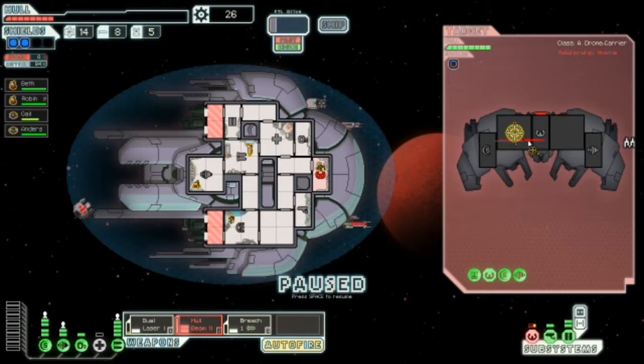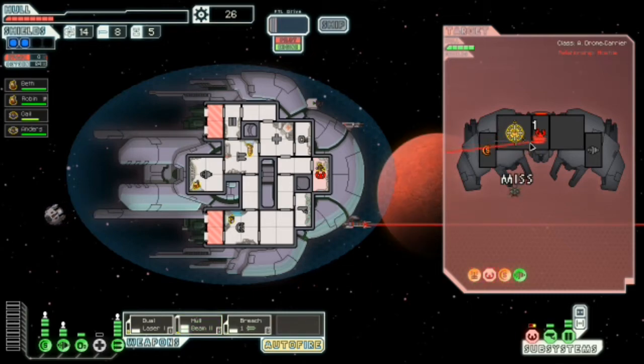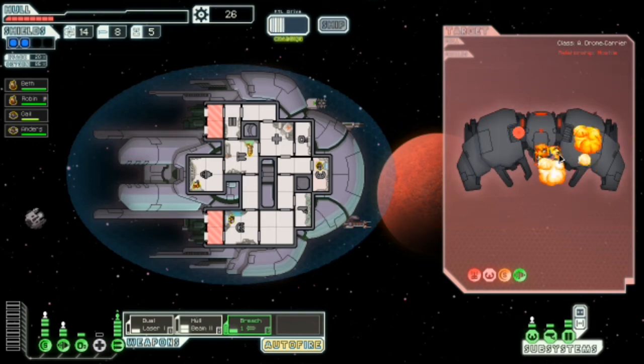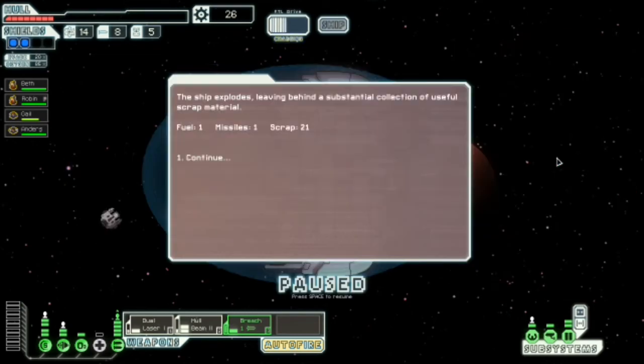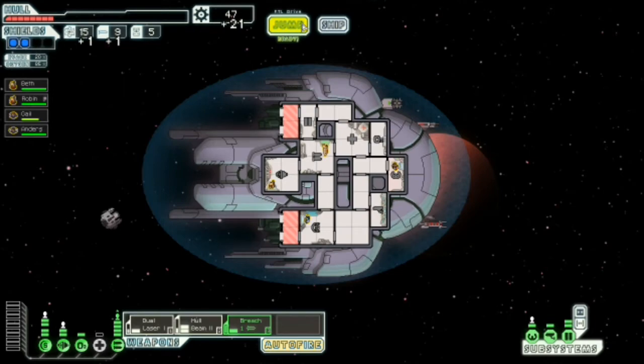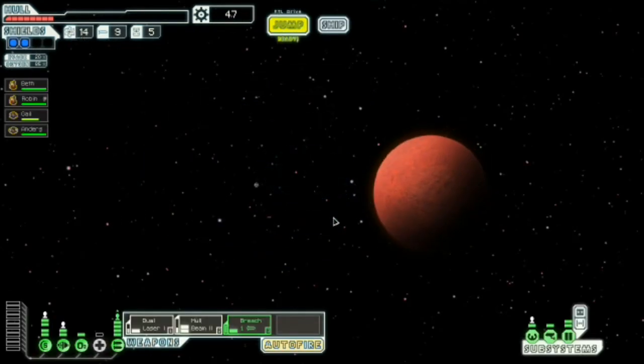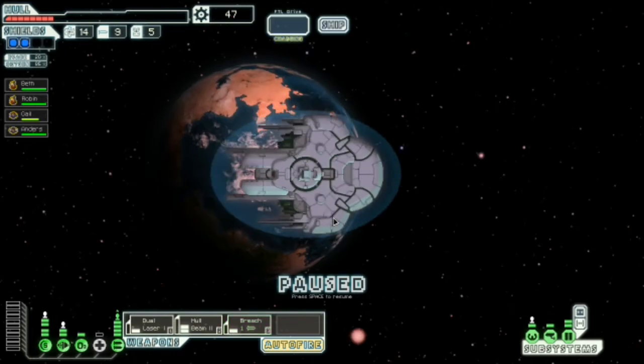Hull beam! It only got one missile off on us. But you can see what I mean about missile drones being super dangerous. A two damage missile — and I'll have you know, that doesn't cost missiles from your reserve. Those drones have their own missile reserves and it does not cost you anything to fire them apart from a drone part, which is just overpowered.